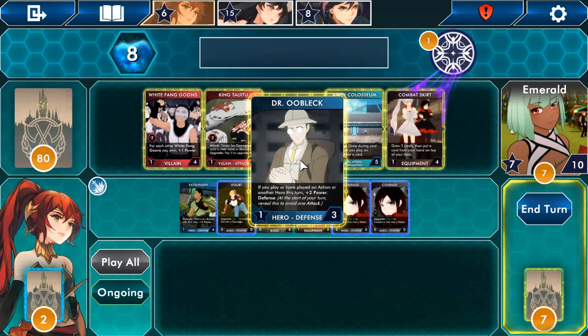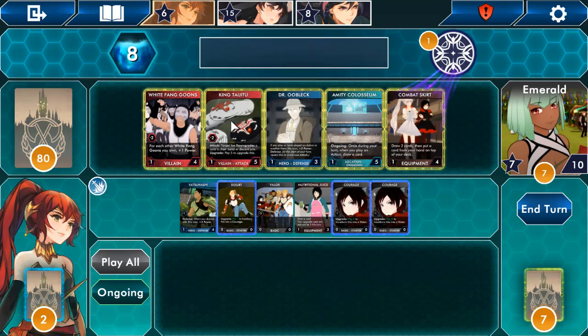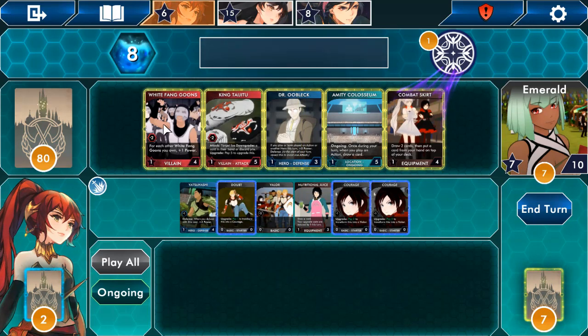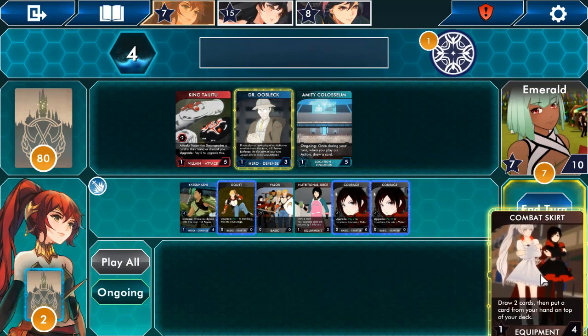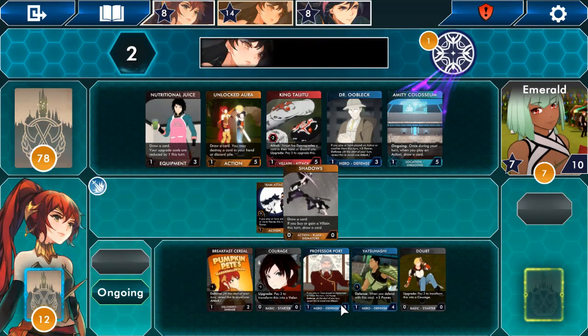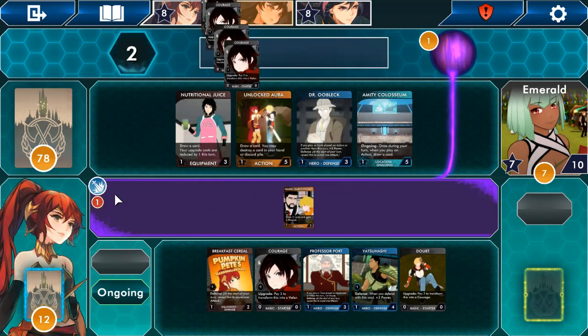'If you play or have played an action or a hero this turn, plus two power.' 'Defense: instead of each turn this thing attacks, target foe downgrades a card.' Am I just better off buying stuff — buy a White Fang, buy equipment or defense? That card's been staying there for ages, let's just grab that too. I don't think I'm doing this right.